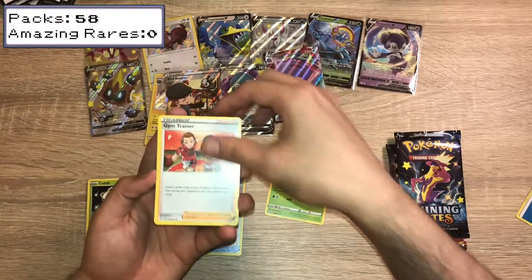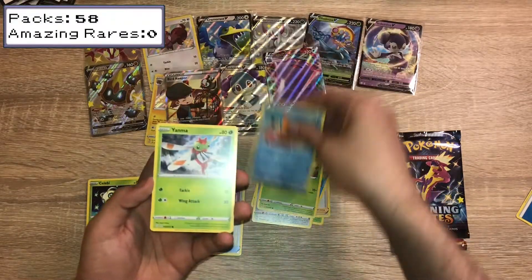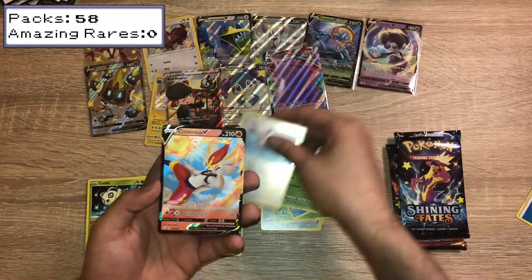Trapius, Gym Trainer, Floatzel, Snom, Kufant, Grookey, Buizel, Yanma, Reverse Holo Eevee, and a Cinderace V.